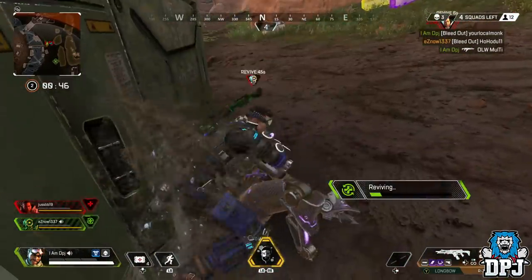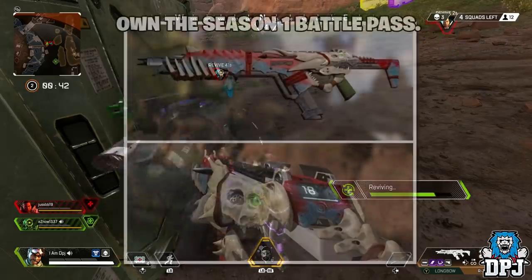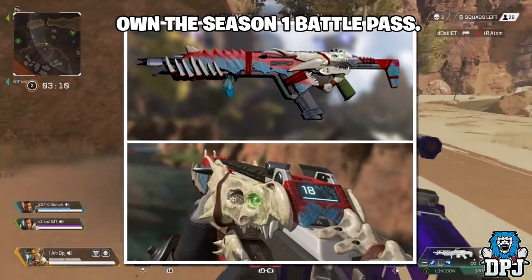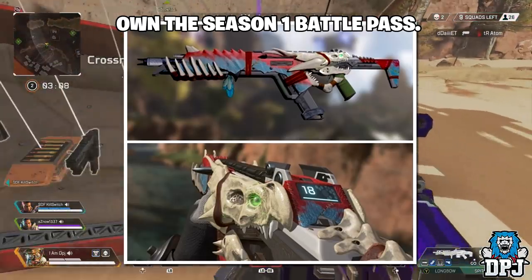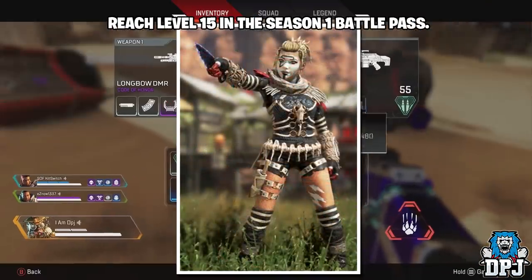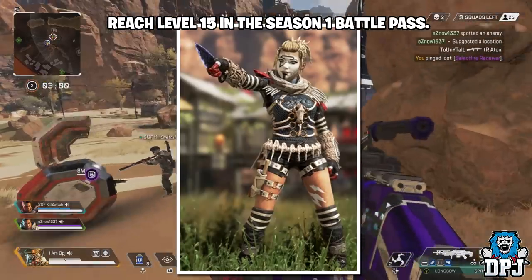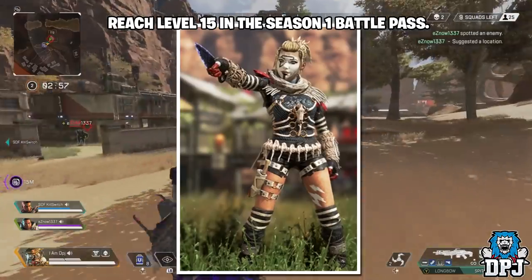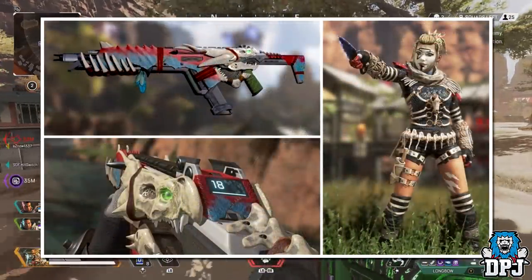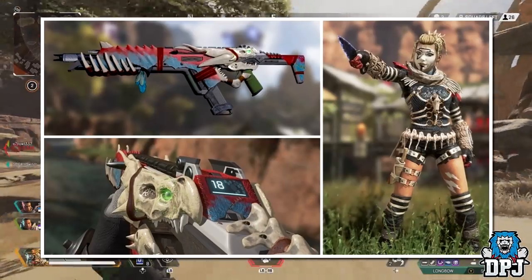We already know about two legendary skins that come for Battle Pass owners. One is called the Honored Prey, which is for the R301, and you get this for simply owning the Season 1 Battle Pass. There's also a Wraith skin called the Knight Terror skin — you get this for reaching level 15 in the Season 1 Battle Pass. If you've already gone past this level, you will automatically be rewarded this Wraith skin. These are the skins you can see on screen now — the R301 skin and the Wraith skin, both looking pretty cool.